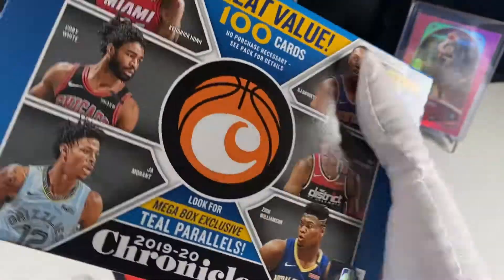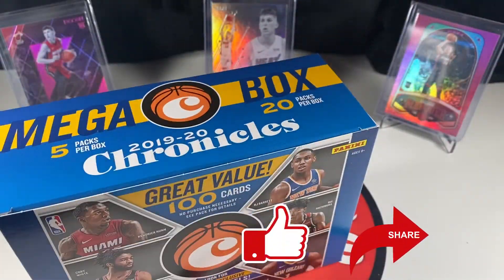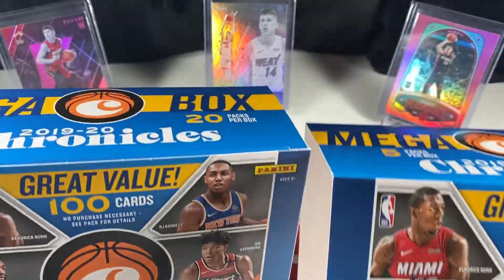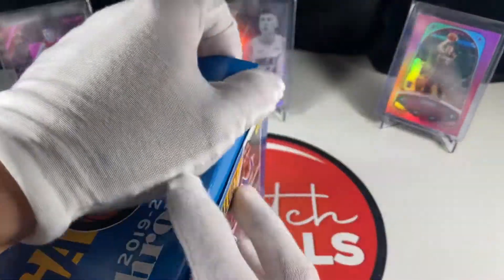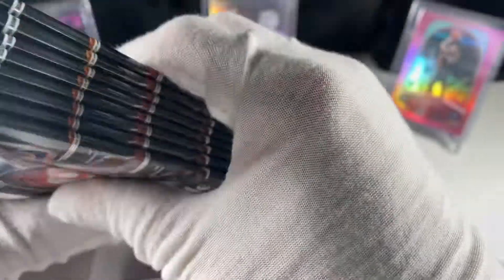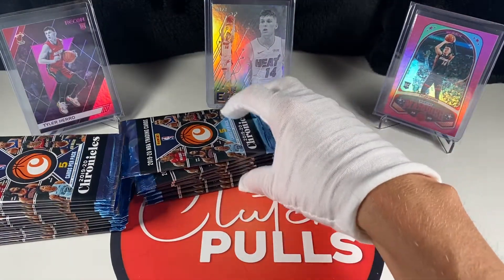It's gonna be a little longer of a video but hopefully it'll be worth it because we should be pulling a bunch of Ja's and a bunch of Zions. They have a wasted outer sleeve that is the same as the actual box — I never really understood that. This is super good value if you find it at retail, which you probably can't, but to open a box with this many packs is awesome. There's our stacks of packs.